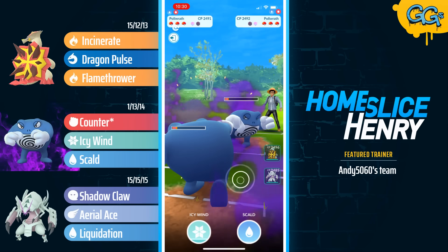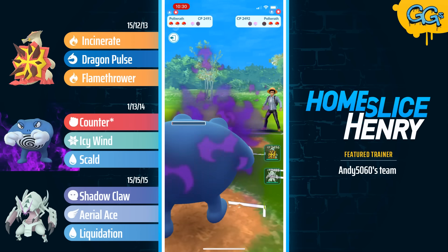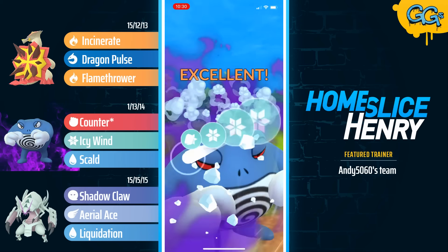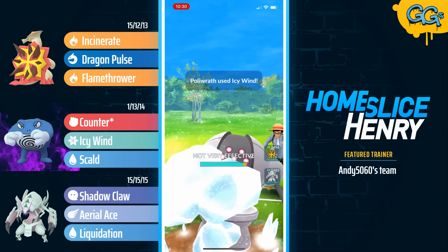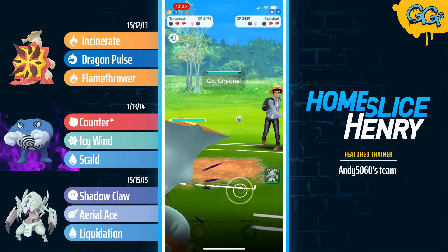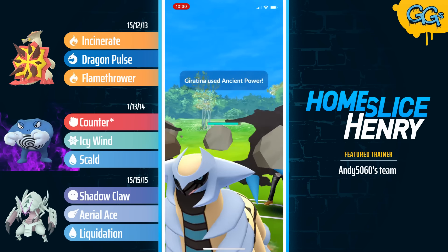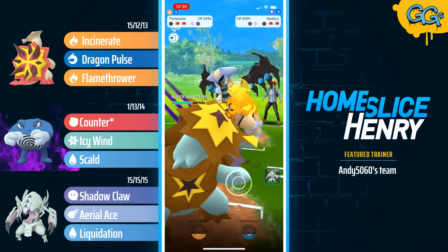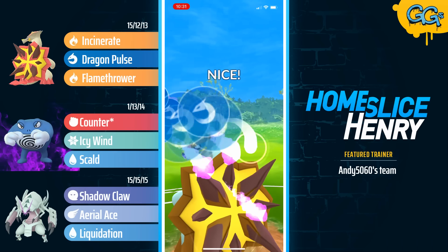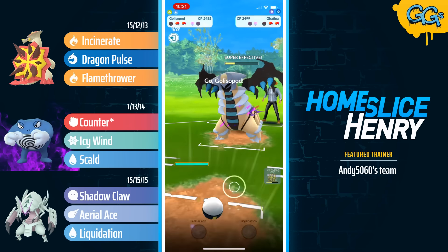Skald number two being fired off by the Shadow Poliwrath, that will be shielded up by the opponent and does not get the debuff. This is going to be a bit awkward — we see a shield on the Icy Wind and now it's a race, farming up and getting the counter down on 1 HP. Going for the Icy Wind, but the opponent anticipating that sends in Registeel. Winning switch advantage is absolutely massive here as Turtonator will do extremely well. The opponent sends in Giratina, firing off energy, and Turtonator is hit with an Ancient Power but tanks it pretty well.